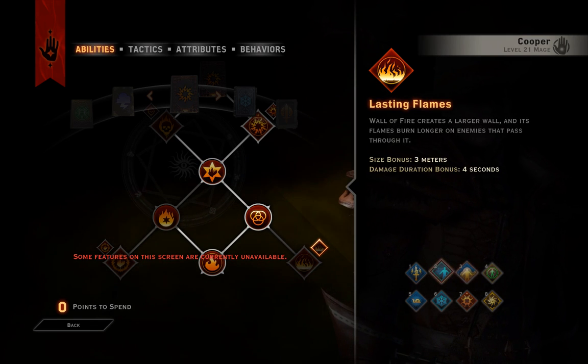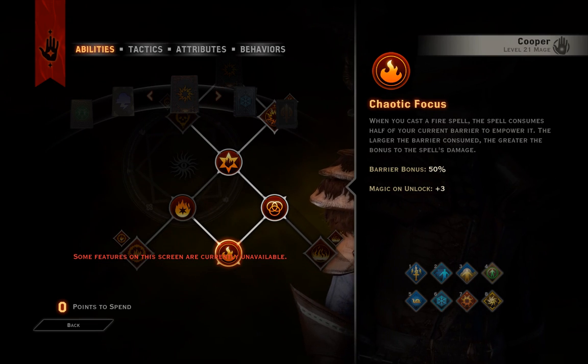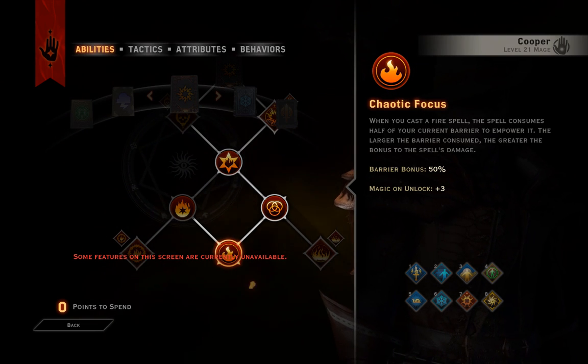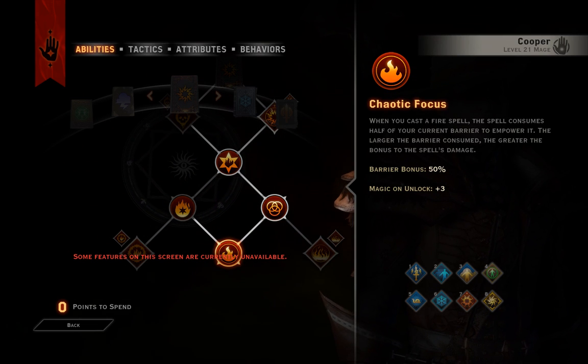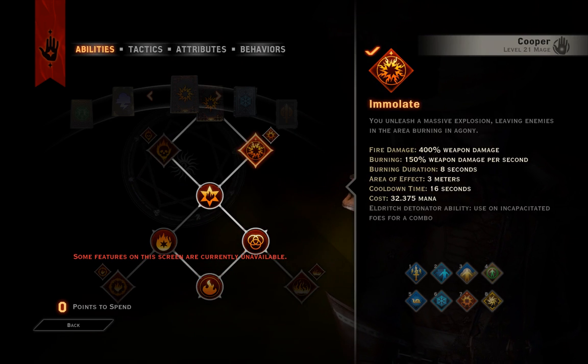Which is really handy with Fade Step and Fade Cloak. And then Chaotic Focus as well, which works really well with the Knight Enchanter because you often have a barrier up. This ability makes it so that any Fire Spells you cast will do 50% of your barrier damage. So that's really handy.